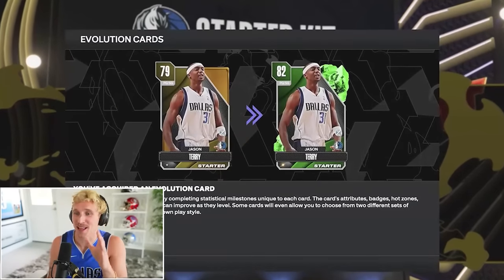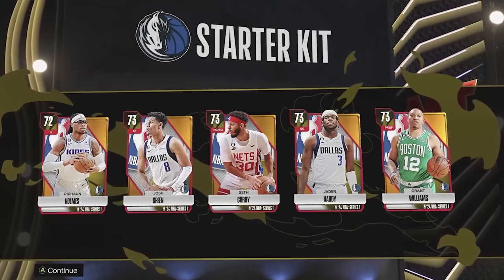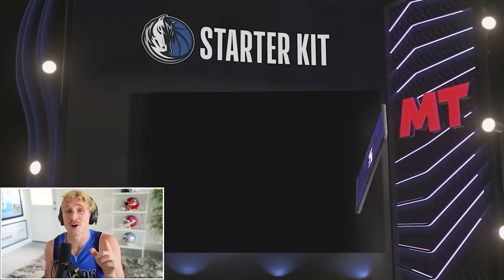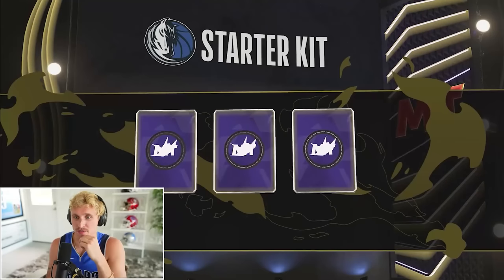I've actually never played 2K so early where the MyTeam cards aren't all like dark matter. We get Jason Terry to start out — he's an Evo. Josh Green, Seth Curry, Jaden Hardy. I got G Will! Let's go — you guys know Grant Williams watches Wheel of 2K, so I'm excited to have him on the squad this early.